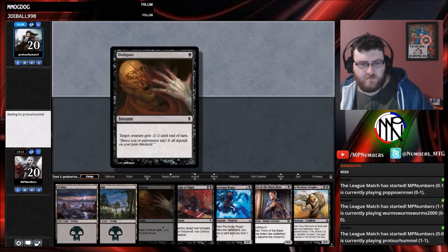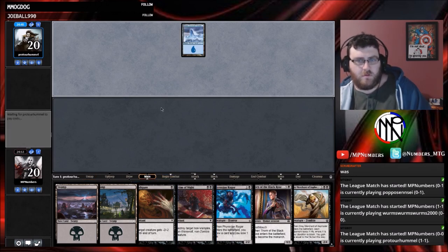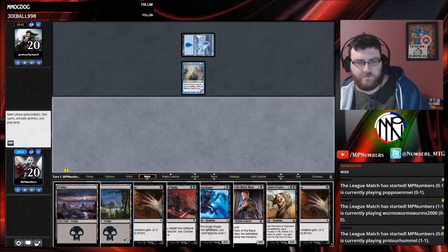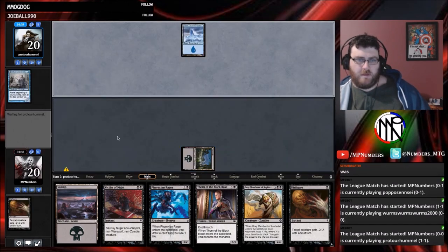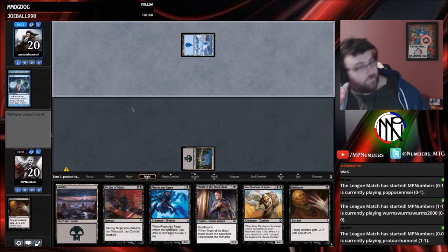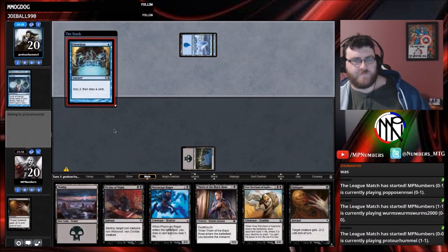Disfigure kills the first thing. Victim of the Night kills the second thing. They're on Snow-Covered Swamp — Delver. We're just going to kill that straight away. I do not want Delver to live. Keep in mind I don't play Pauper, I don't know how the decks actually work. They're playing Preordain, so it's just a Delver Spells deck.